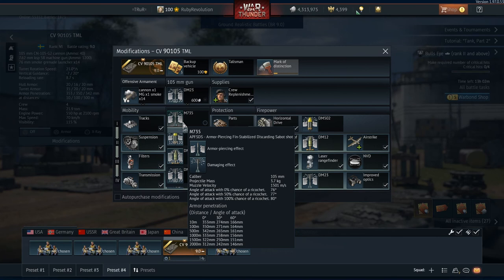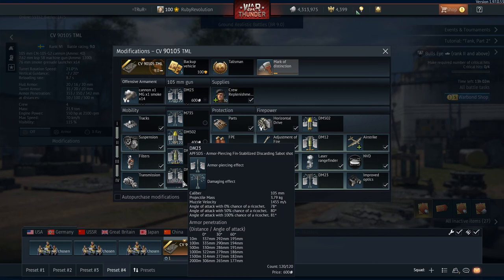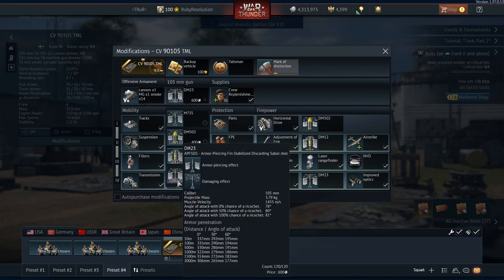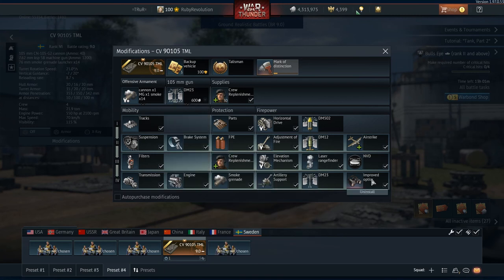We've got this one here with 353mm of penetration, and then we have the DM23, which has 337mm of penetration. But the DM23 has better penetration at a 60-degree angle, which is probably the shell you're going to want to use for the most part, because it improves penetrating angled upper plates, for example. It also has a slightly worse muzzle velocity compared to the other one, but the DM23 is going to be your go-to shell. It also has thermals, which is really, really nice — not that many other vehicles have that.